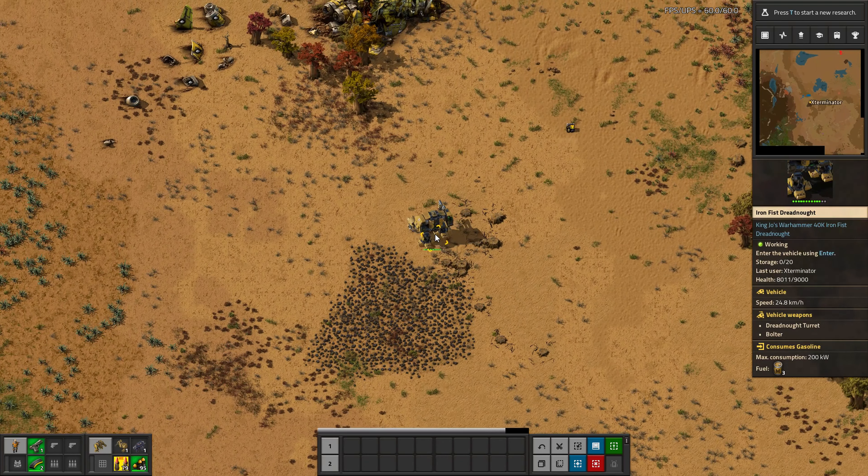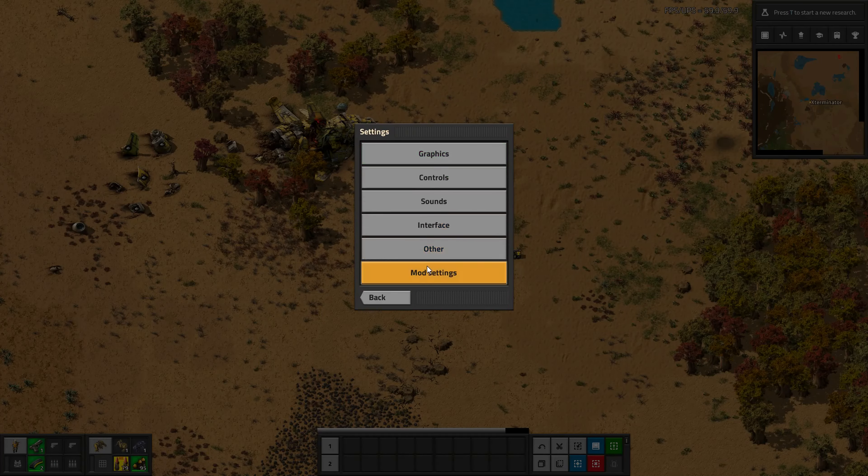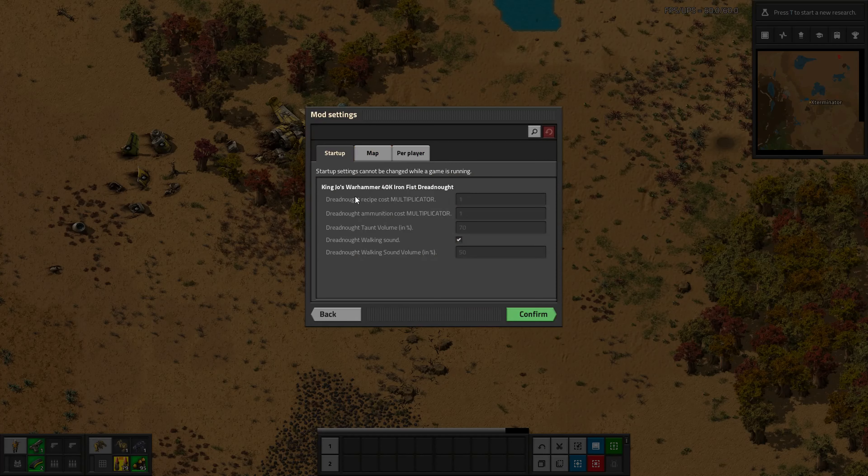The Dreadnought's grid is 10x6, which is about the same as the Spider-Tron. The Spider-Tron is way more expensive, so maybe this mod requires a little balancing. I'd say it could be a lot more expensive to build, especially considering its health. But a lot of it is just for fun — if you're a Warhammer fan and you want this in your game, I think it would be a lot of fun and it would definitely add some variety to your combat.